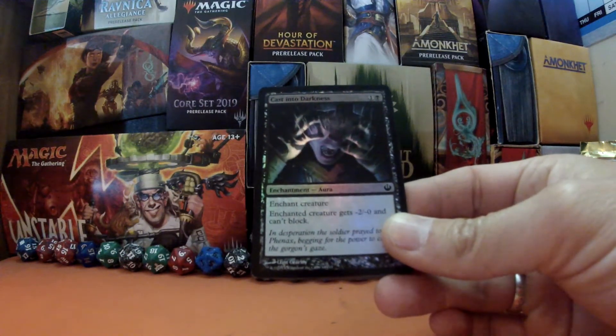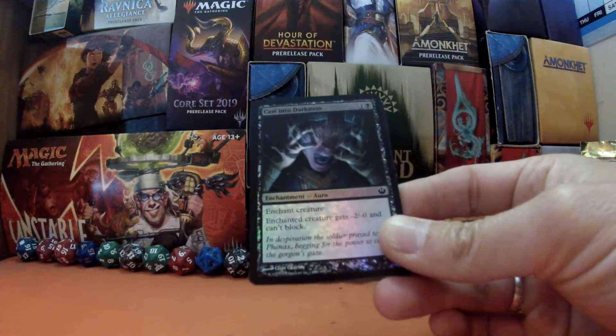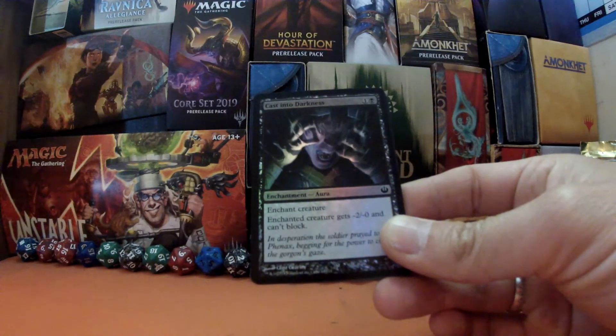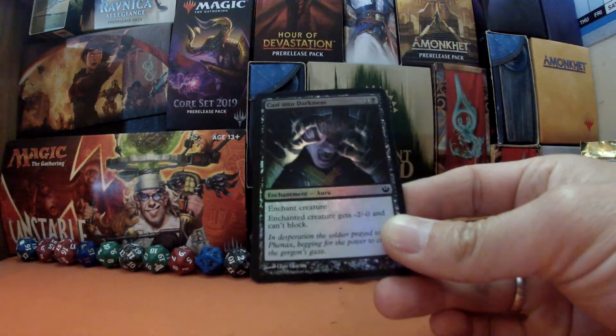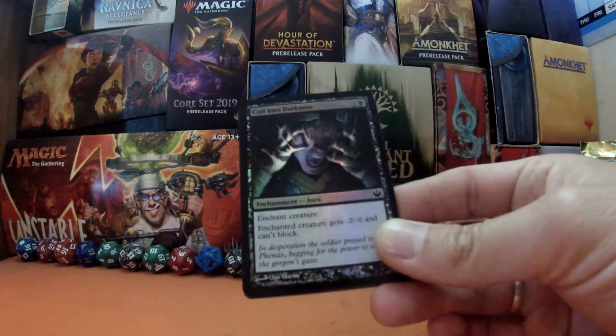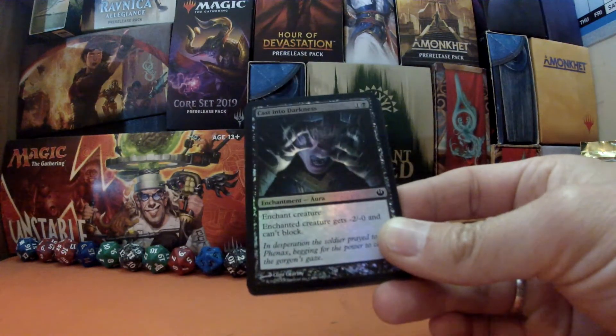If you want to join in with this foil goodness, all you need to do is comment your choice of mana color. You can do it on Twitter or on any of the videos on the channel. That is all you have to do and it is free and worldwide — we will post it to wherever you live.